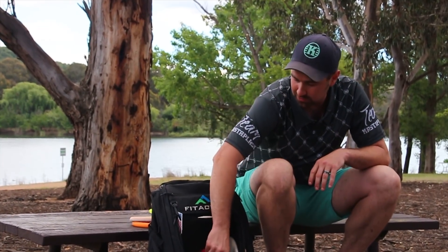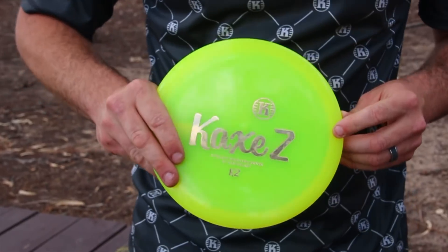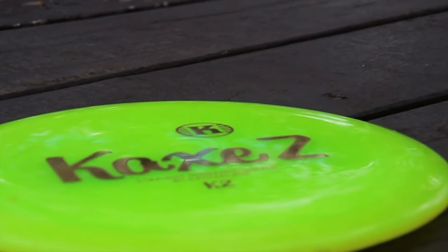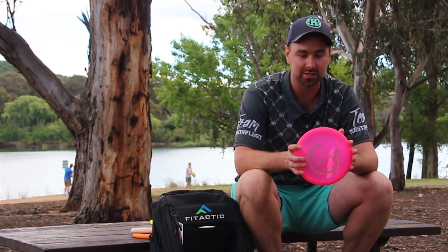Next we'll move up to my mid-range. This is a Cax Z. It's a six-speed disc, however it's got a pretty good amount of glide on it so it flies a lot more like a slow speed fairway driver. I don't even really feel like I need many straight fairway drivers with this guy.